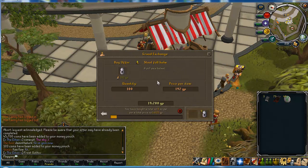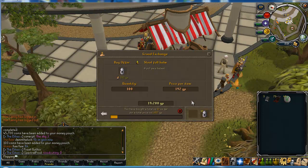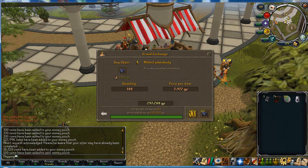Another item worth mentioning is Steel Full Helms — if you pay 192 per, they alch for profit. It is really minimal profit, but it's still an item to alch, so if you want magic XP or just something to do whilst you're waiting, that's another item to consider. Another item worth considering for alching is Mithril Plate Bodies. At mid-price, with the price of nature runes being 137, they alch for profit. I've got them for 2,832 each, so there's even more profit for alching them. There's a few items which you can definitely alch for profit just to pass the time.